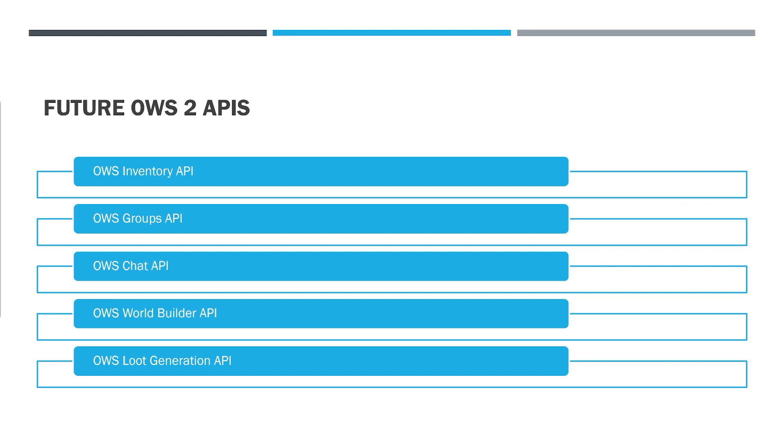Here are some future OWS2 APIs: the OWS Inventory API, the OWS Groups API, and the OWS Chats API. These three were in OWS1 but have been temporarily removed because we're building a new and better version — so look for those to come soon. Also planned are an OWS World Builder API and an OWS Loot Generation API. There are many more APIs we could add, and in a future video in this series, I'll show you how to add your own API to OWS2.